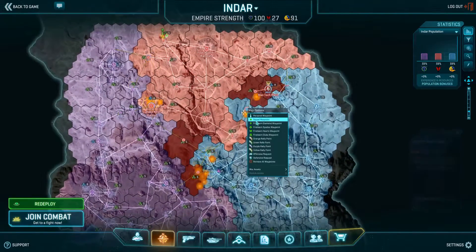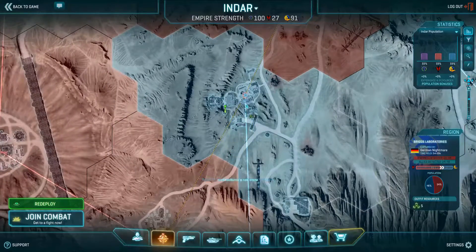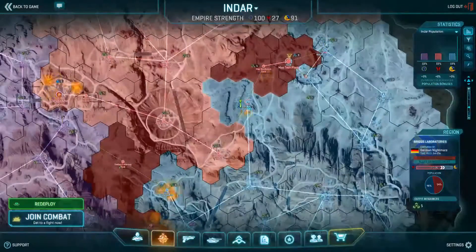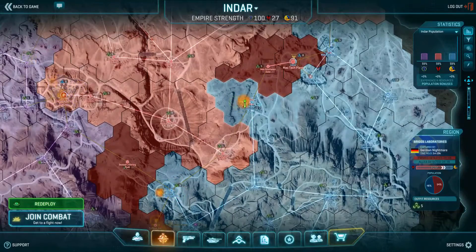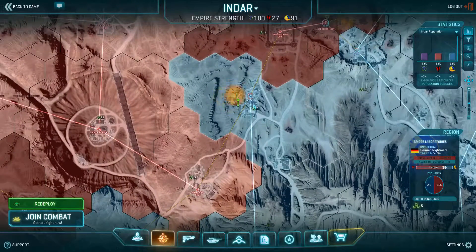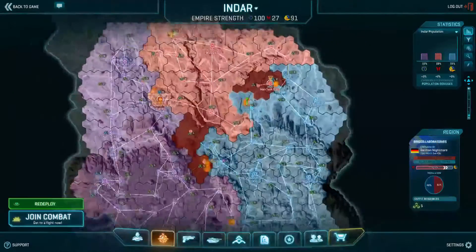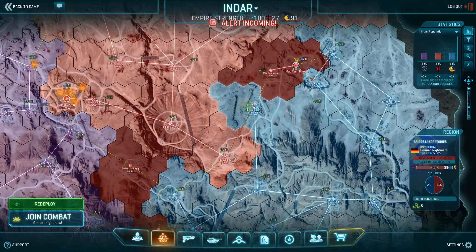As an example, we can look at Briggs Laboratories at the moment. It's 1 minute 10 seconds on the timer, and it was about 60% attacking it. Now it seems that population is getting funneled in and the fight's getting even. Yeah, it just ticked more evenly.